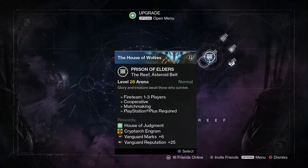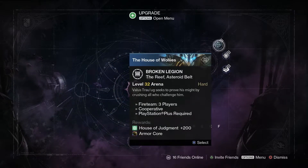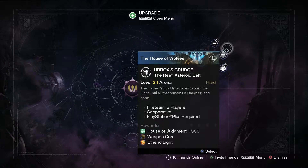Let's first start out with the Prison of Elders. 35 and 28 should be the same — they always are. But for the 32, we have the Broken Legion, where we've got to fight Ballast Shraug. And then for the 34, we've got Urax's Grudge, where we've got to fight the Flame Prince Urax, who vows to burn the light until all that remains is darkness and bone.